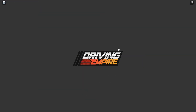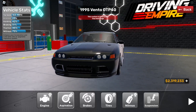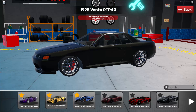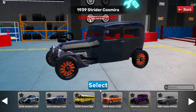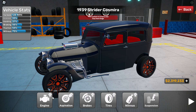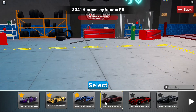Now when you buy a car, you have the option to go straight to customizing it. They've made some customization improvements. It basically has to do with how the upgrades are displayed. Let me switch to a car to show you.